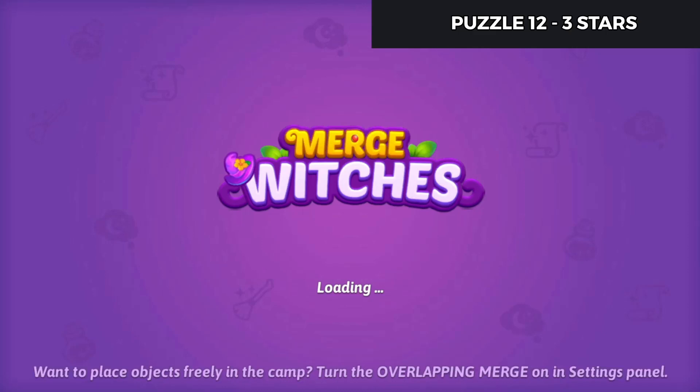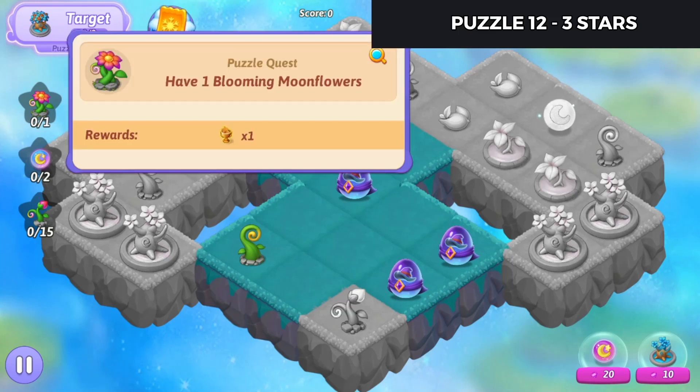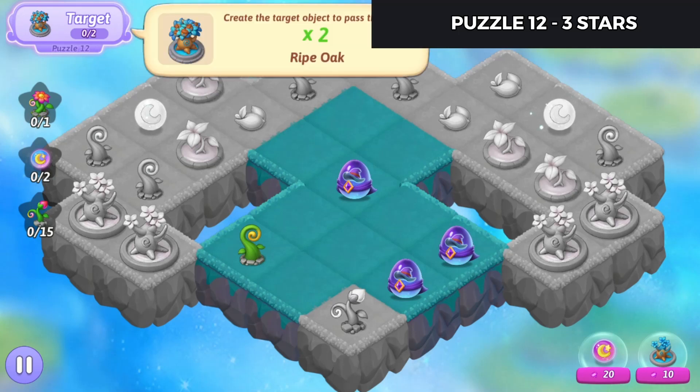Alright, so let's see here. We'll need to make or have a blooming moonflower. Tap to collect 2 moon orb 2s. And gather from growing moonflowers 15 times. Completion is having 2 ripe oaks.